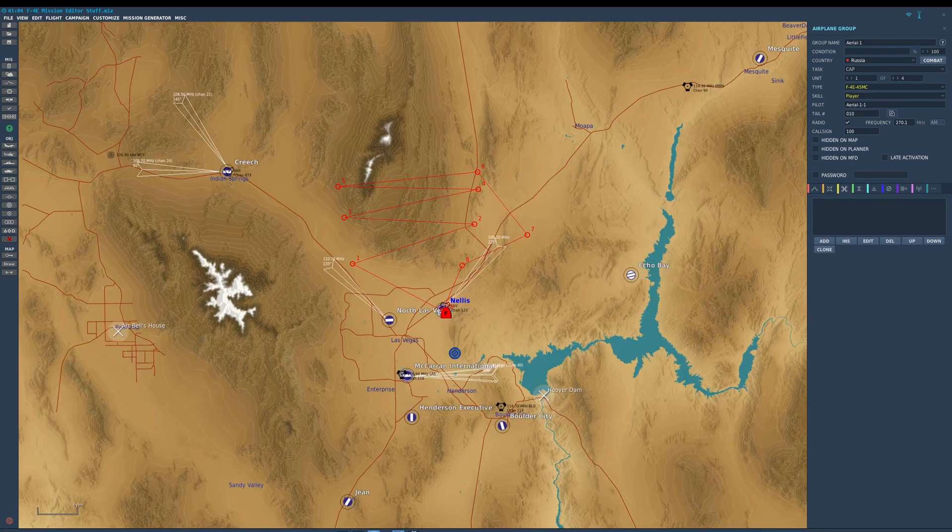Next tab over: triggered actions — just the same as any other aircraft. Next tab over: routes, same as any other aircraft. Navigation targeting points — on release this is not going to be functional for the F-4, but later in early access this is going to play a big role in your mission editing, so we'll get back to that in a future video.